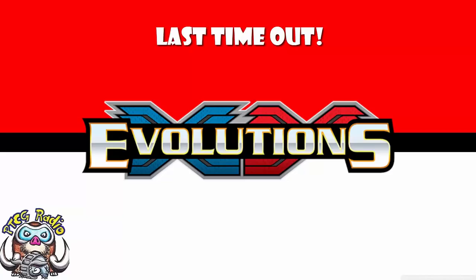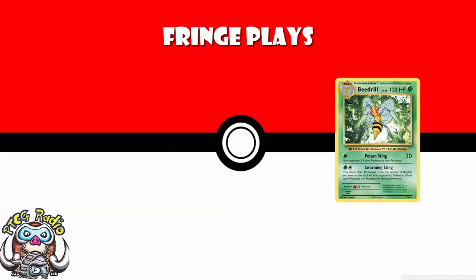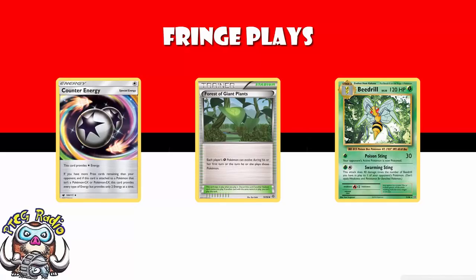Evolutions was not the best set ever — it was very much a nostalgia and collector set — but there were a few things we're going to miss. Starting off with fringe plays, we're going to lose Beedrill. I always really liked Beedrill: two Grass Energy, 40 damage times the number of Beedrill you have in play to one of your opponent's Pokémon. With four Beedrill in play that's 160 anywhere on the field. We had Forest of Giant Plants and later Counter Energy, but nothing was ever good enough to make it work.